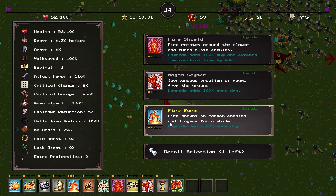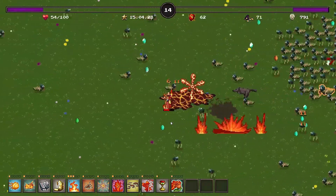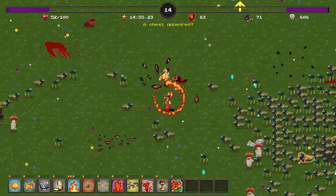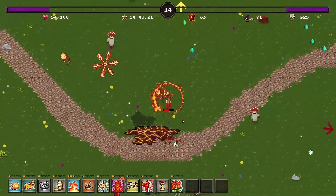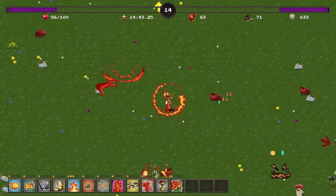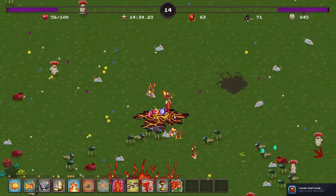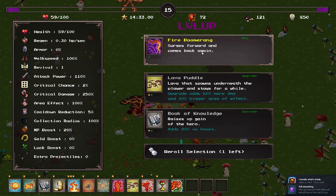You then choose a stage and do a run. A run usually takes around 10 minutes to half an hour depending on how well you're doing. You kill enemies via auto attacks, and when you kill an enemy they sometimes drop crystals that give you XP. Collect enough and you level up, letting you pick from three ability upgrades — either generic stat boosts like moving quicker or healing faster, or new attacks and magic abilities.